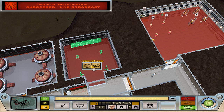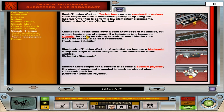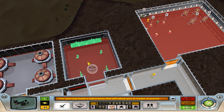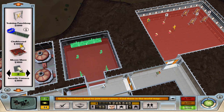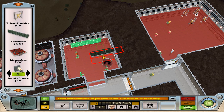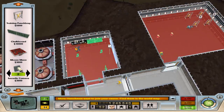Oh, there's all opening new stuff there — is that for here? Chalkboard, Mouse Maze, Chalkboard. What does Chalkboard do? Chalkboard turns technicians into mechanics, into scientists. And what was the other one? Mouse Maze — what does that one do? Mouse Maze is a curious device; no one knows how it works. Mouse Maze will increase the attention of nearby minions. So that's just a little stat boost. Let's get a Chalkboard on the go. Oh, we can have it on the wall there. Object purchase order confirmed.